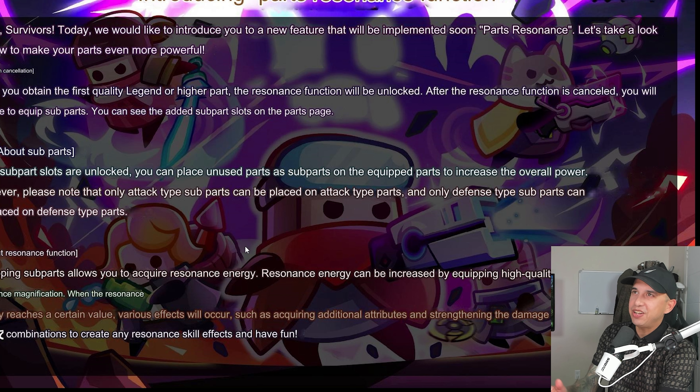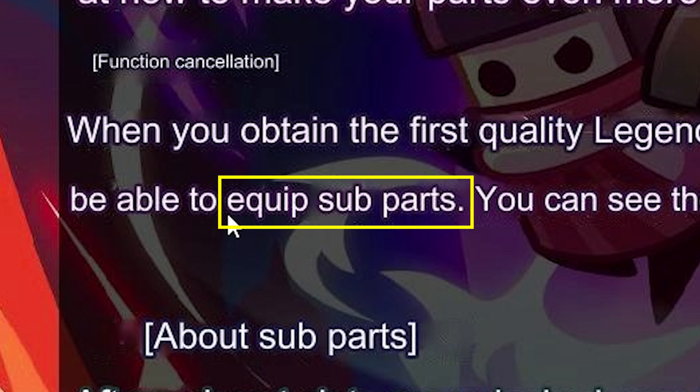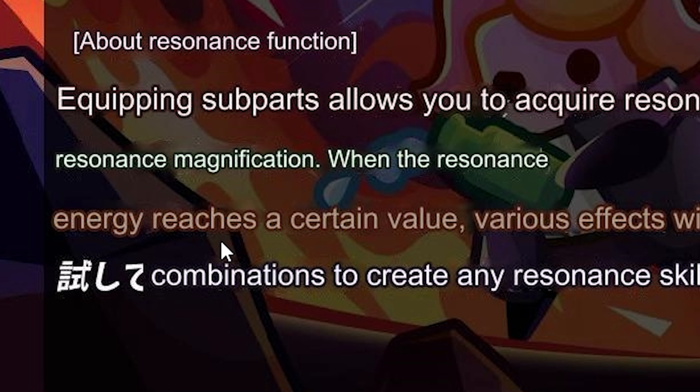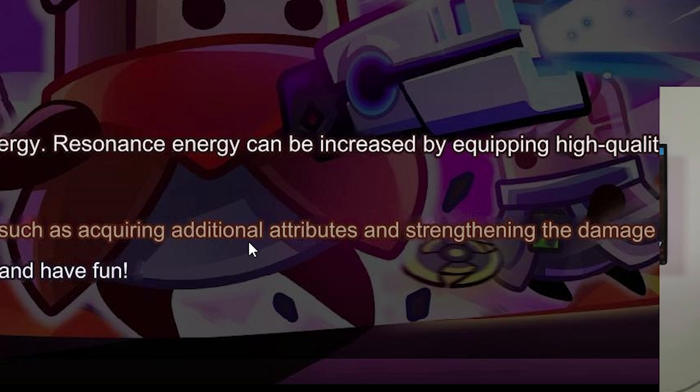That was a lot to read, but we're going to have a new tech parts resonance function. Once we get a legendary tech part, it will be unlocked. We can equip subparts, and this can increase your overall power. You can also acquire resonance energy, and when this energy reaches a certain value, various effects will occur, such as acquiring additional attributes and strengthening the damage of skills.